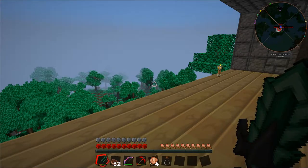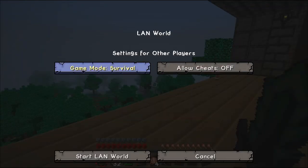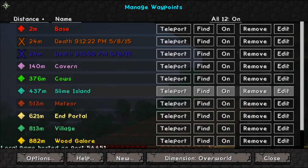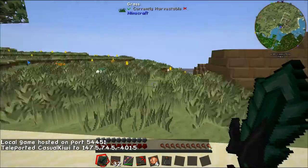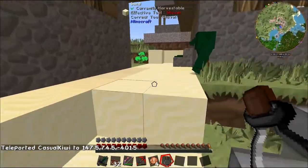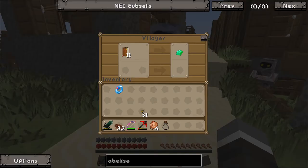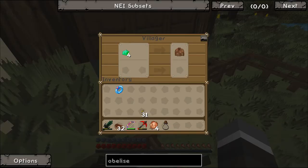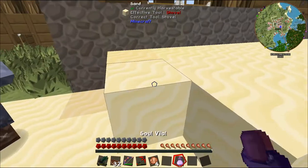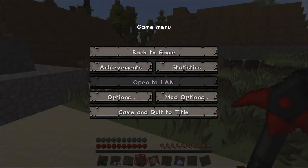I'm going to be a bit cheaty - open to LAN, cheats on, start LAN world. Waypoints, village, teleport - and we're there! Saves me cutting the video flying all the way out here. He's trading books for emeralds so we're not going to do him; he's trading emeralds for stuff. So we're going to take his soul - we stole his soul!